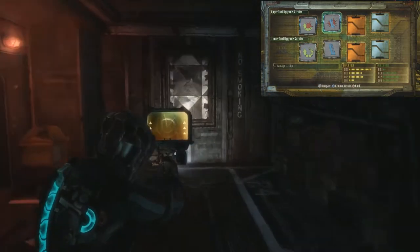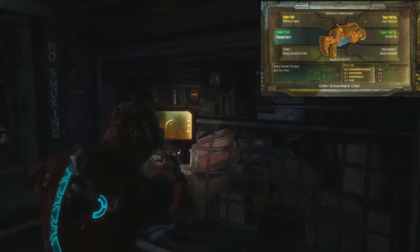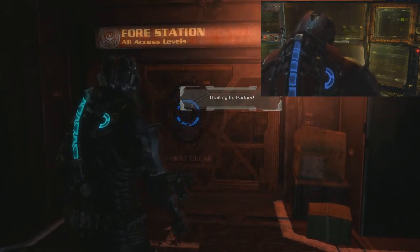I've got damage plus clip and reload plus damage on my shotgun. I think that'll mean I can put rate of fire on my plasma cutter - not reload, rate of fire.